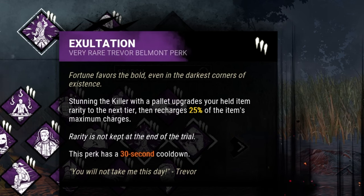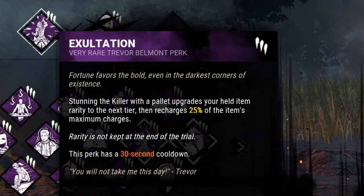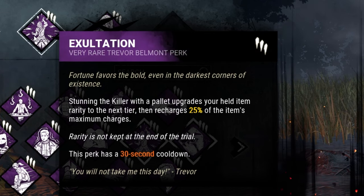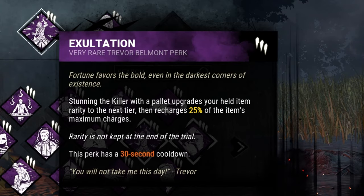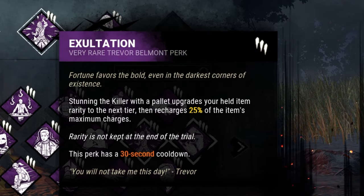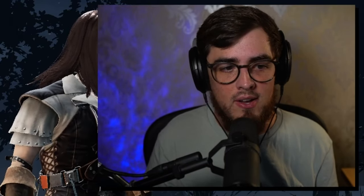The next perk is called Exhaustion. Stunning the killer with a pallet upgrades your held item rarity to the next tier, and then recharges 25% of that item's maximum charges. The rarity is not kept at the end of the trial, and the perk has a 30 second cooldown. Meaning you can bring a yellow flashlight into the game, and by the end of the game you'll have a purple flashlight that still has charges in it. Pretty cool perk for Survivors who like utilizing items.